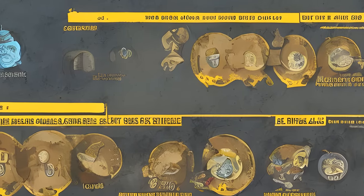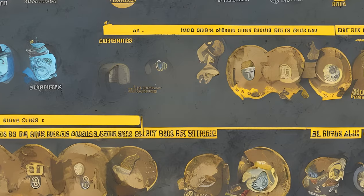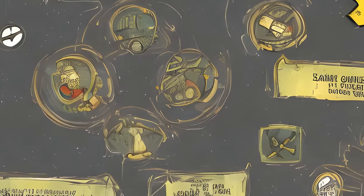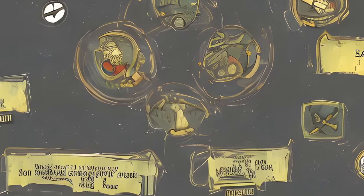Legendary perks unlock after level 50 and allow the player to equip certain perk cards and rank up their effects using perk coins. Each star on a card represents a value of two perk coins upon being scrapped.